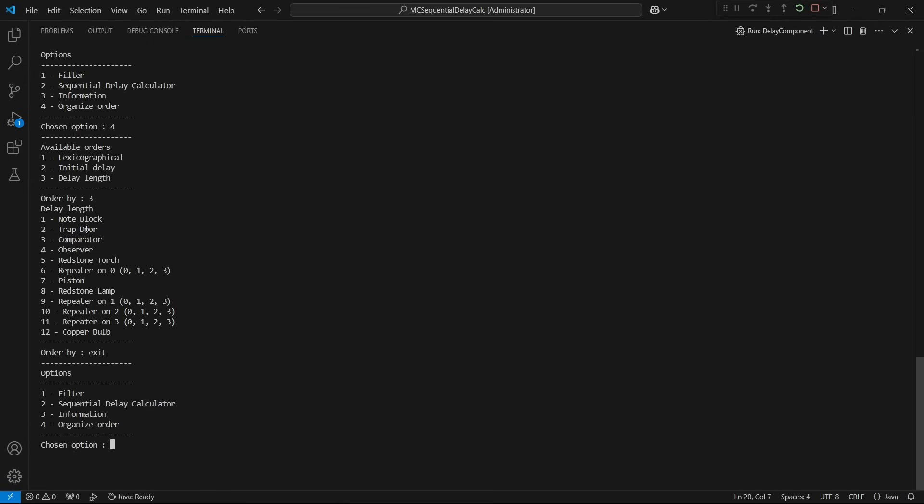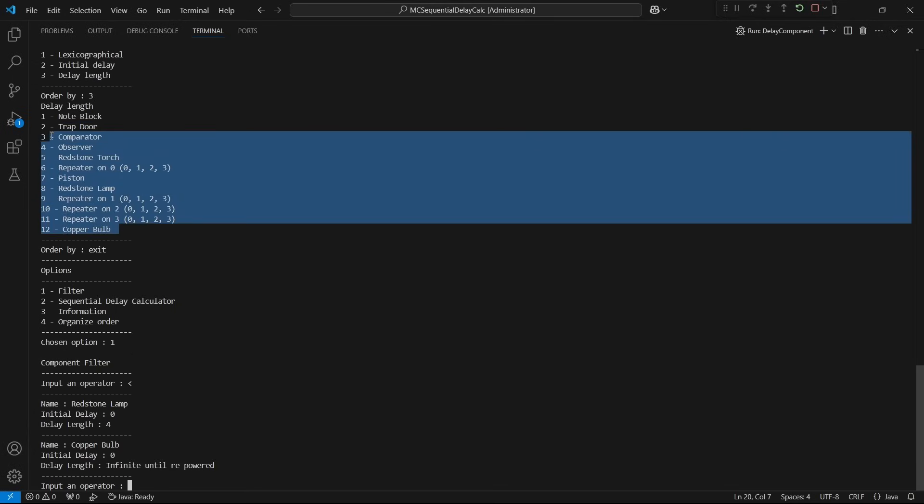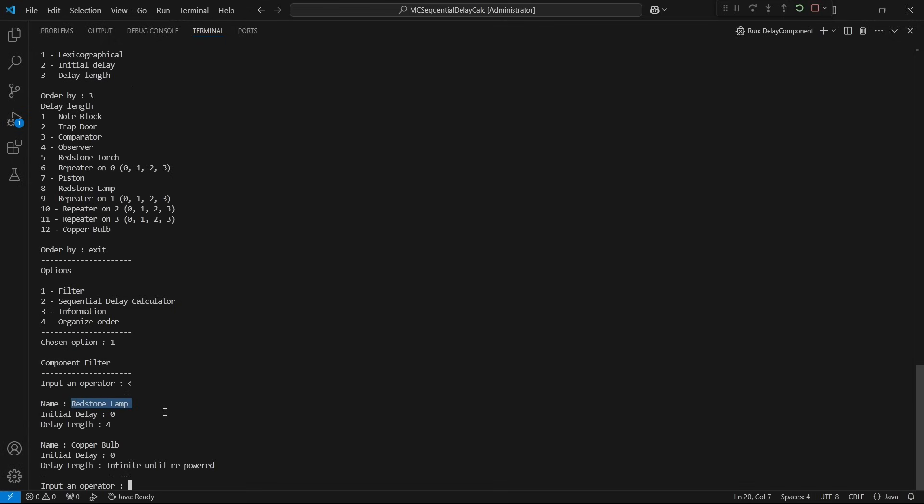We still don't know which component has a quicker initial delay than the delay length, so let's exit this menu and go back to our options. Now we can open the filter options, and the filter we're looking for is the initial delay lower than the delay length. If I click enter, we have two results. Since we are in order of delay length, the first one has the lowest delay length. So through all of these components, the redstone lamp is the only one that has the properties we're looking for.